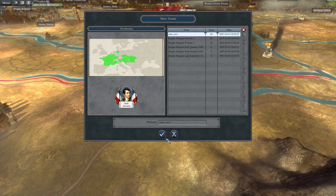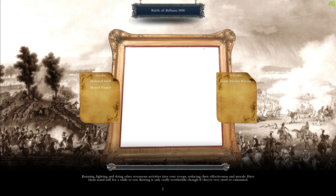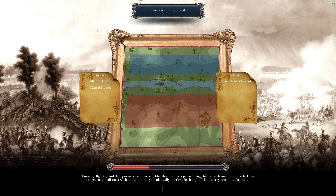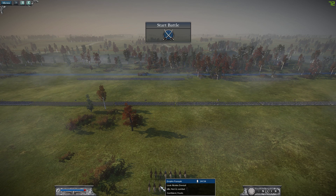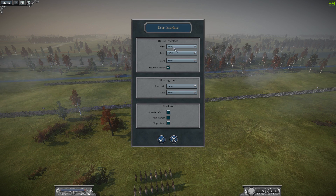Let's go ahead and auto-save, and then we'll fight it. Mimid Salih and Mursel Hussrev — the Battle of the Balkans, 1806. The enemy usually doesn't have a chance in these river crossings, but the enemy is clever — the reinforcement army might just come on our side of the river. Who knows? Last time around the game crashed so many times. We forgot to enable all of these settings again. Let's go ahead and put everything always on.